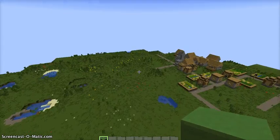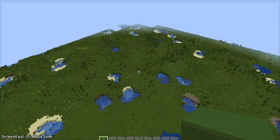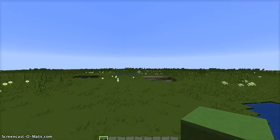So I made a super flat world. I spawn next to a village. The super flat world looks like a normal world, just super flat. And I chose a preset called, I think, overworld.